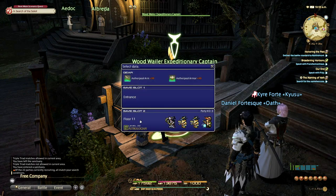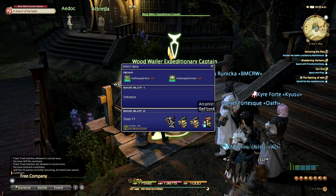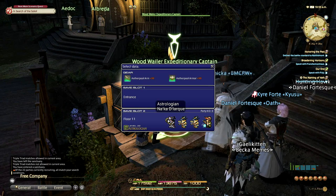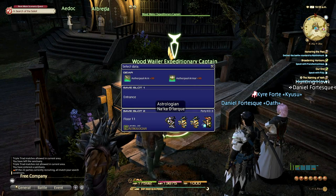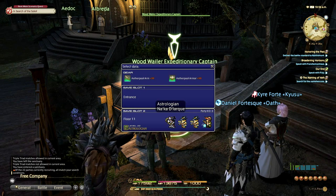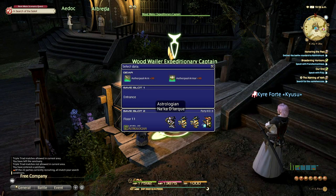This is a fixed party that I have done with our friend Def and a few other friends. As you can see when we mouse over, these characters have very specific jobs or classes. When you run as a fixed party, you will have to continue with that fixed party unless you choose to delete it after you've run your desired amount of floors. In this case, we've run floors 1 through 11 and plan on continuing in the future.